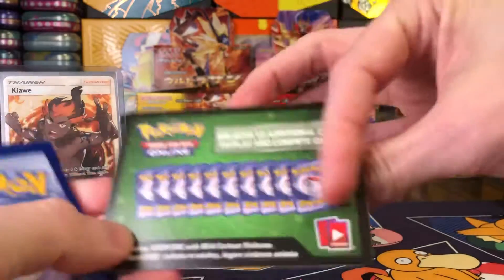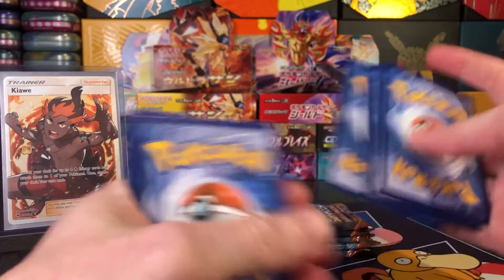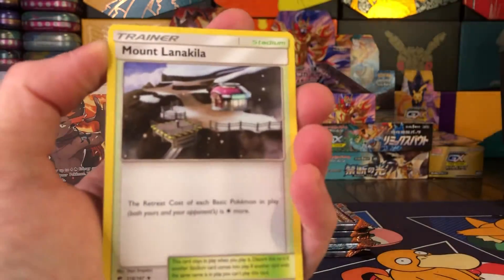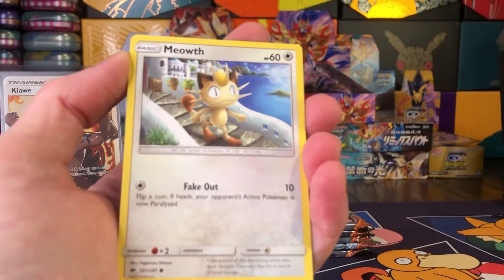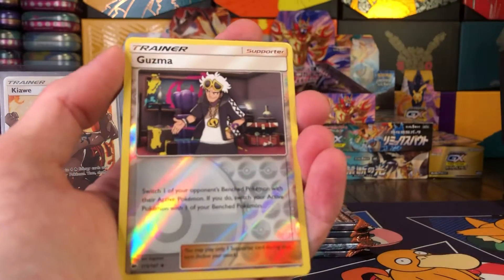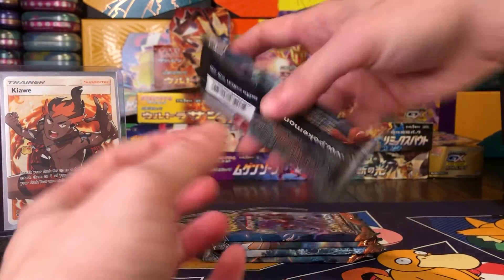Another green code card — hopefully you guys are getting some use out of those code cards. Noctowl, Pansage, Stufful, Meowth, Crabrawler, Chansey, Guzma reverse, and a Crabominable. We have five packs left.